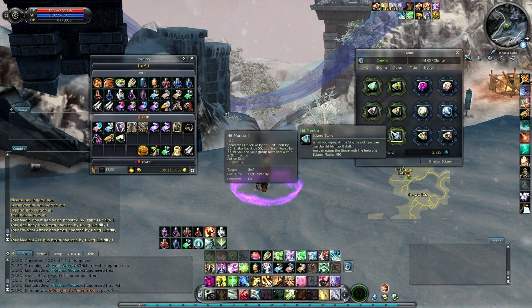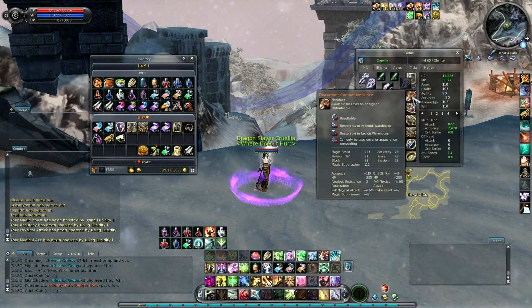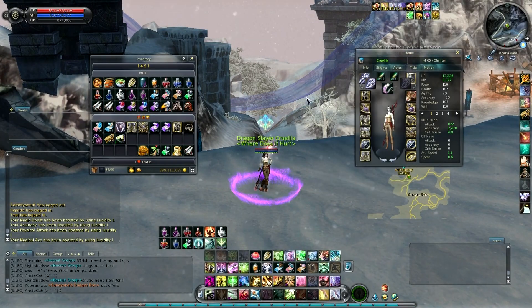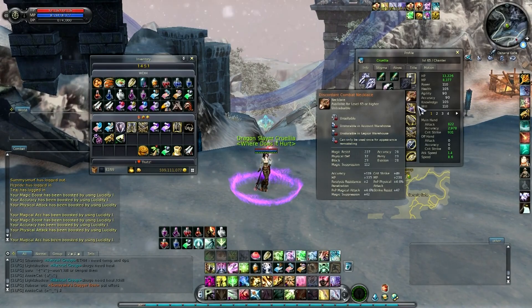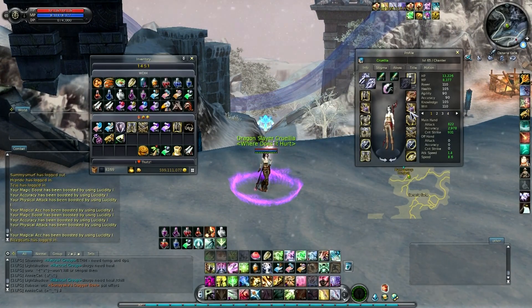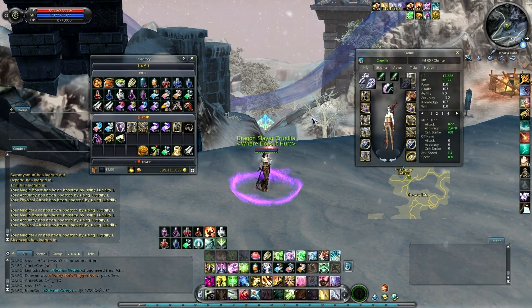It depends on your point of view. You get more offense with Soul Crush obviously, but I just like to be able to take more hits. Having more Spell Resist and Strike Resist helps with that, especially the Spell Resist. Because nowadays if you're using discordant, or blood mark accessories, they actually have, at least for the physical ones, no Spell Resist. And you might be thinking Spell Resist isn't that big of a deal — well, when casters crit you, it hurts a lot. So that's why I pretty much use Hit Mantra.